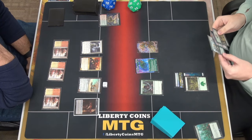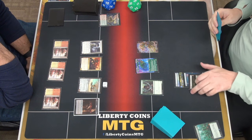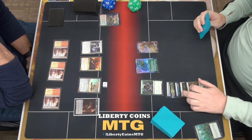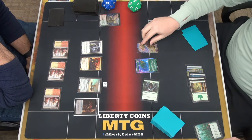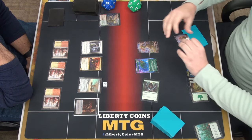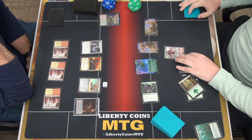Untap. Draw. I think this might be my most interesting way I've seen this deck play out so far. One, two, three, four, five, six, and seven for Nissa Ascendant Animist.